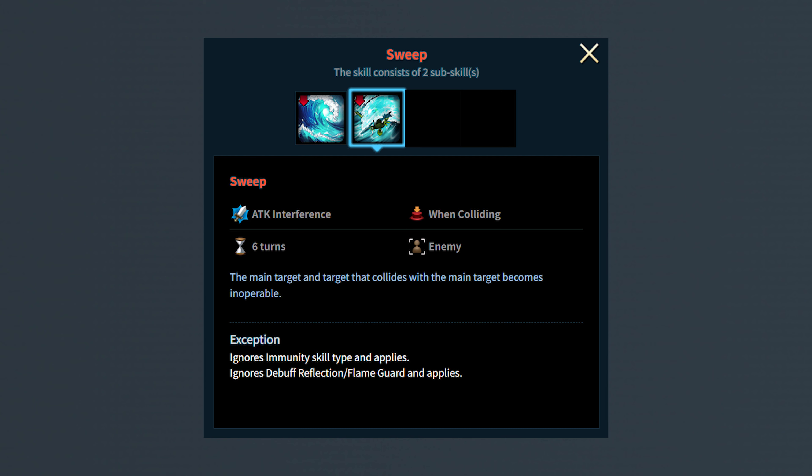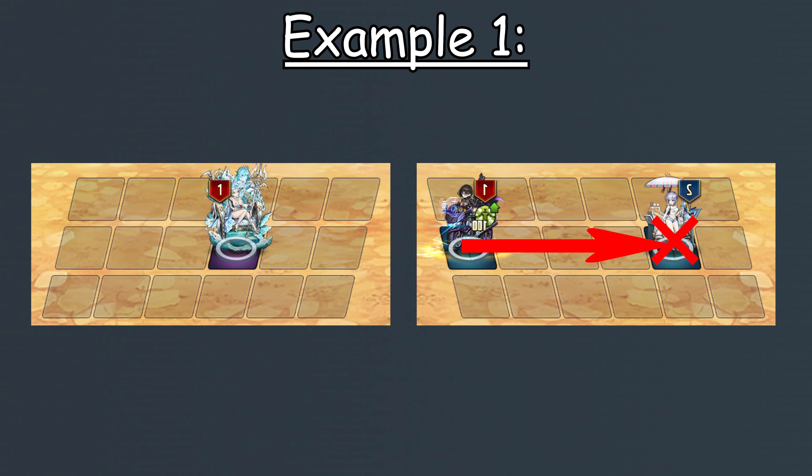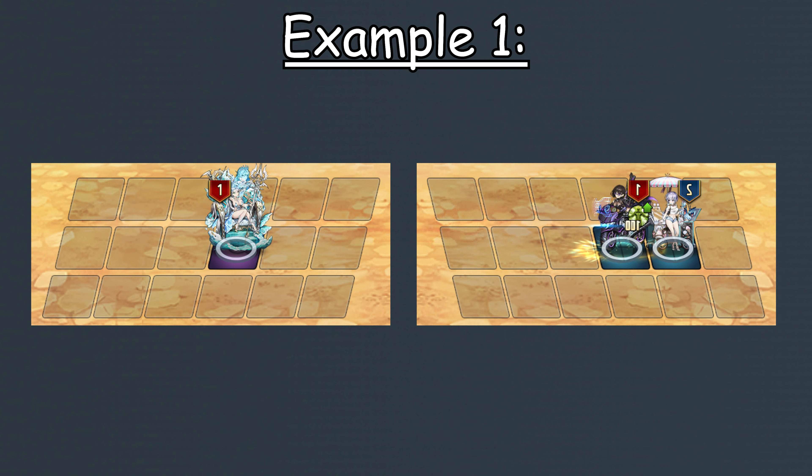Here are a few examples to help you get a better grasp of how the push mechanic works. In the first example, Neptune will push Lucius back 4 tiles because he is the main target of the attack. However, Lucius cannot be fully pushed back 4 tiles because Lederkrad blocks the path. Therefore, Lucius will stop right in front of Lederkrad and both of them will receive the sweep debuff.